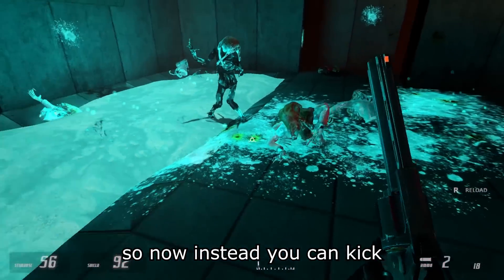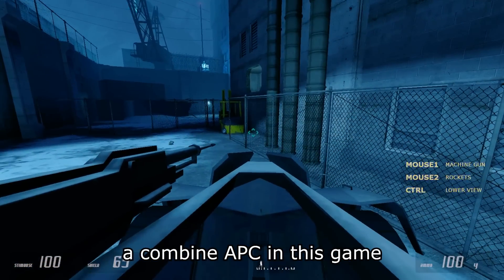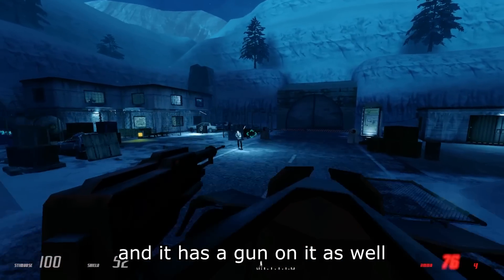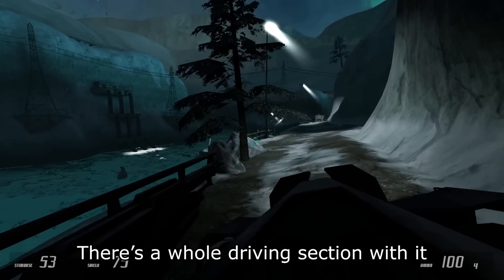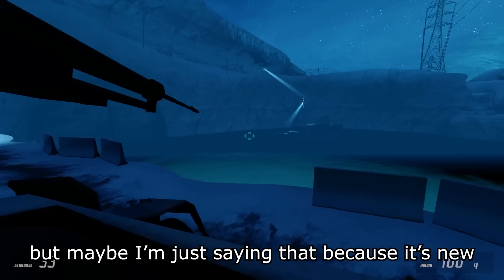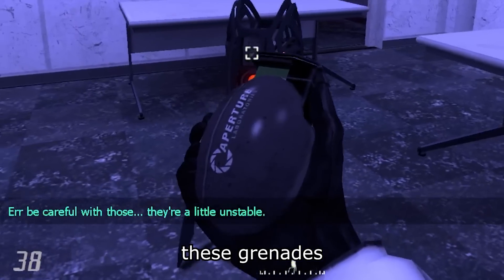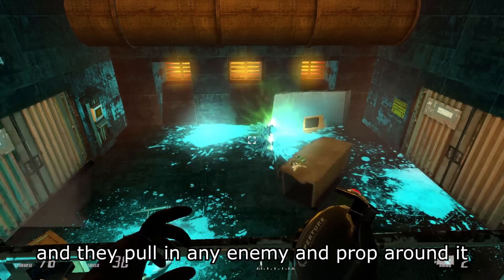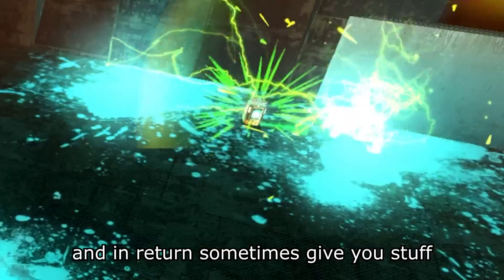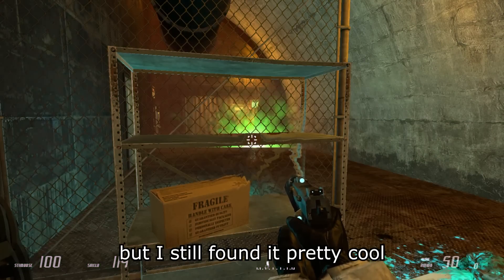You also don't have a crowbar, so now instead you can kick. And you can actually drive a Combine APC in this game, and it has a gun on it as well. There's a whole driving section with it, and unlike other driving sections, it's actually fun. But maybe I'm just saying that because it's new. My favorite new weapon has to be these grenades — they're called Zen grenades, and they pull in any enemy and prop around it, and in return sometimes give you stuff, including Zen creatures. I barely used it, but I still found it pretty cool.